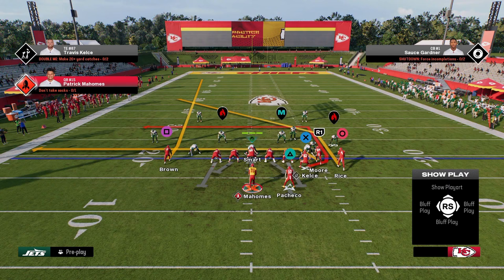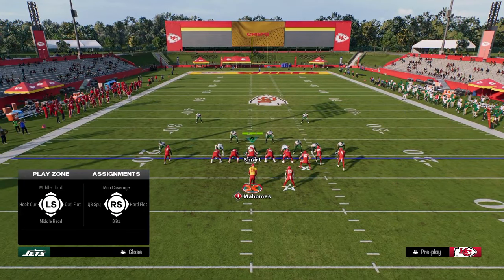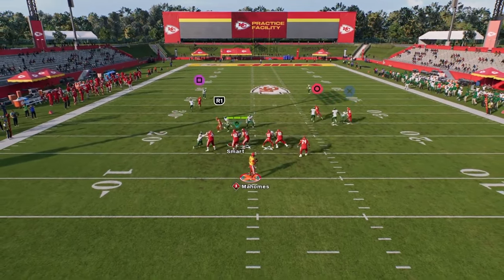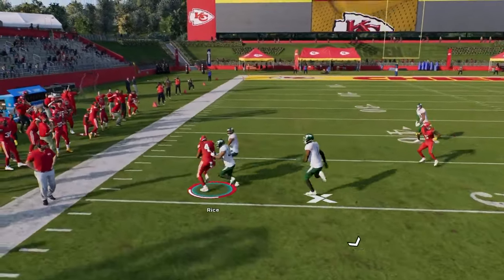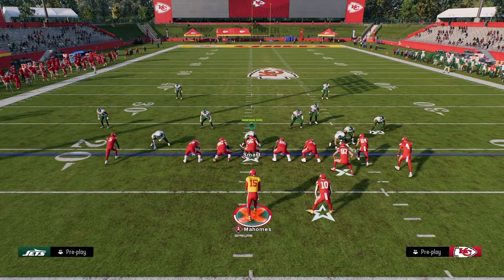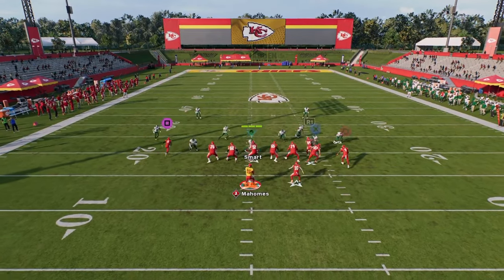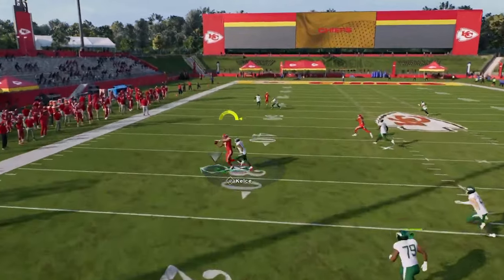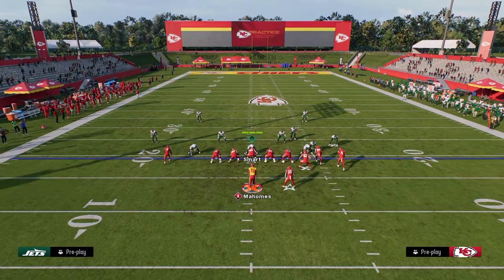This route combination is one of my favorites for attacking man and zone coverage every year. Our first read is the fade on the left side, but really what we're looking for is this post route — it gets consistent separation against man coverage and they're going to have to user it. If your opponent is usering that route, look for the drag route coming across the middle, and if that's not open, the tight end's in-route is normally going to be available.